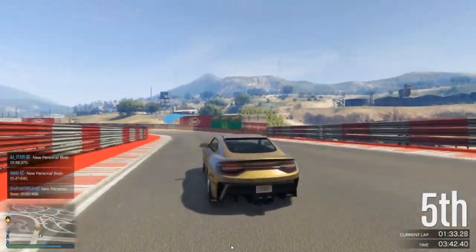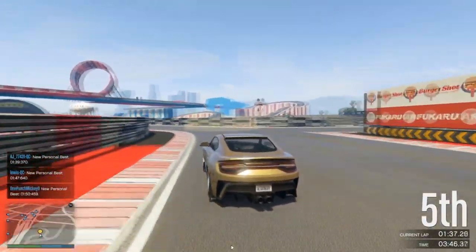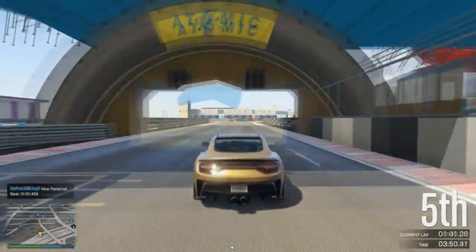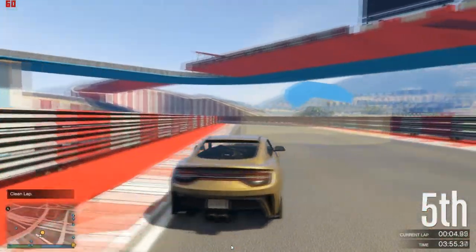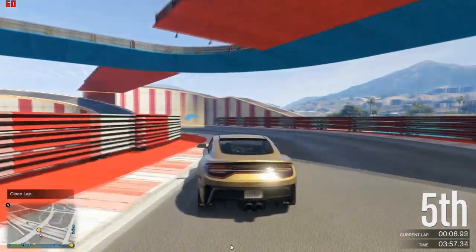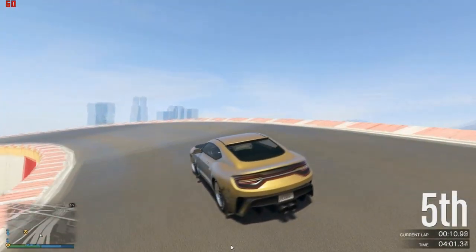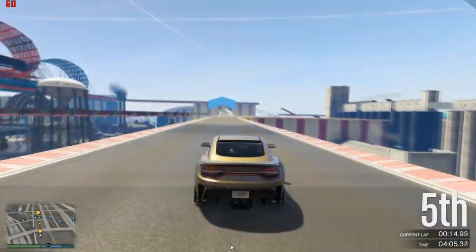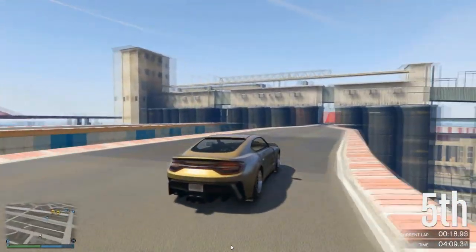Coming around for the final turns, you can see the new personal best of the leader is a 1:39.370. Now I'm coming around — having had to fight a Duke of Death the whole time — and I'm pulling down a 1:41. A 1:41 is pretty close when you consider I was in a battle. Now I've got an open track, I'm not battling anybody, now I can just let this Dominator shine.